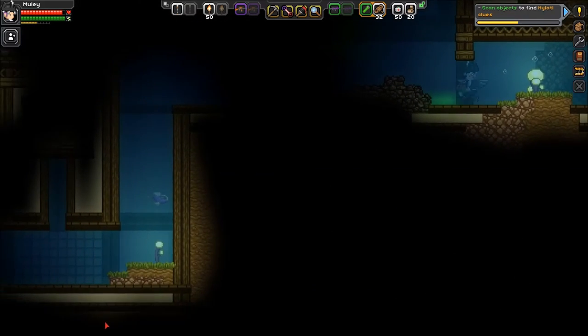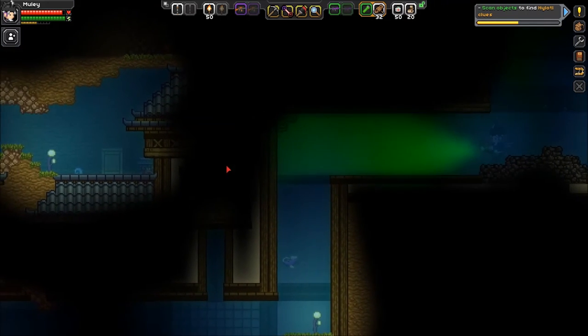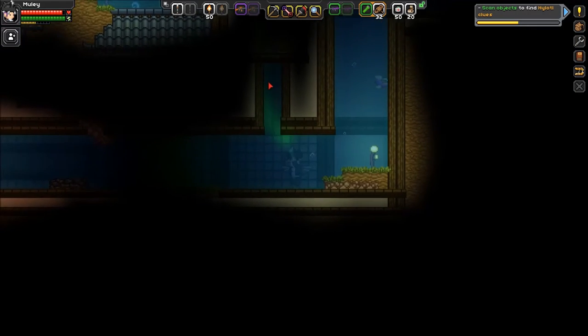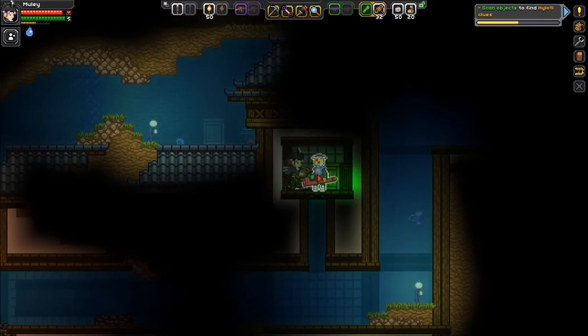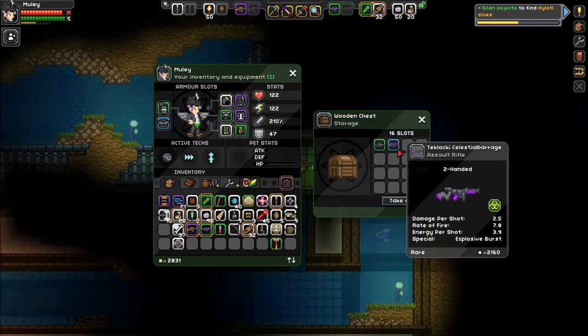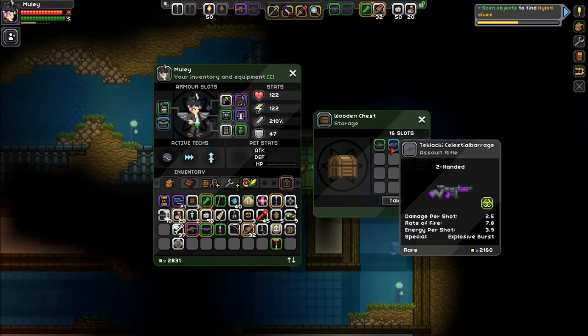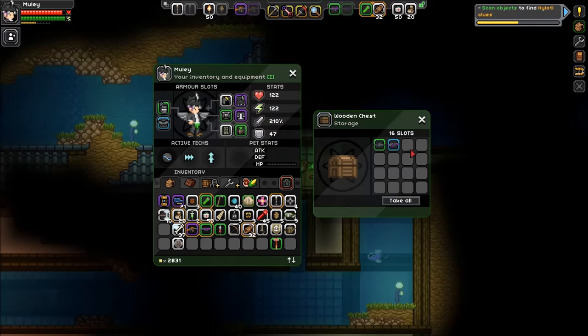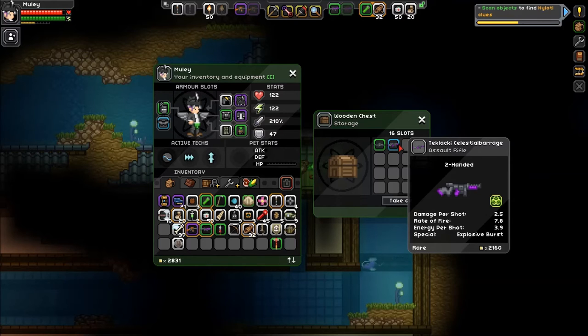Right or left? Decisions, decisions. I kind of want to go left. Oh look at this — a little dry room. Pixels, and look at this — a chest! And it's got a sniper rifle and an assault rifle with poison, and it's rare. I got a two-handed energy lance, uncommon. 1980. Rare — 2160. I'm looking at the price when I say those numbers. 2.5 per shot, rate of fire 7.8.